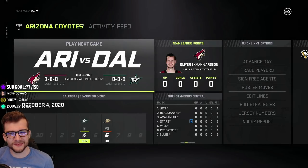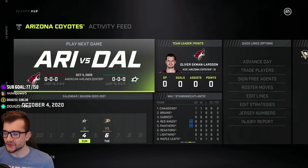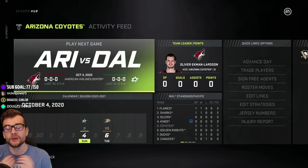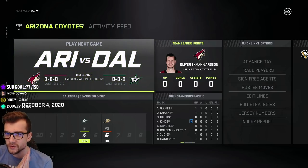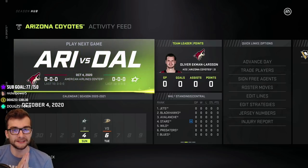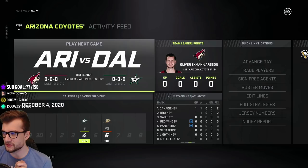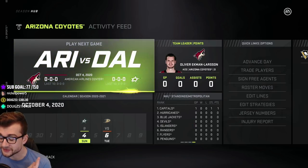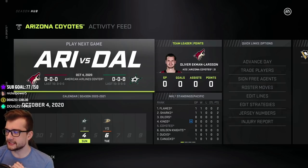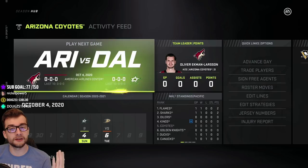Hello guys, what is up? It is Finn here bringing you guys some more NHL 21, and in this episode we are going to be doing another challenge video. We are going to see if a goalie can win the Maurice Richard Trophy. I am going with Arizona for this episode because I really want to use their reverse retro jerseys, and also Darcy Kemper is a pretty underrated goalie in my opinion in the NHL.